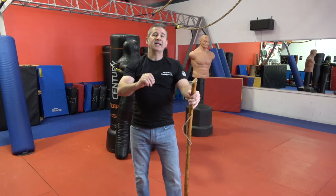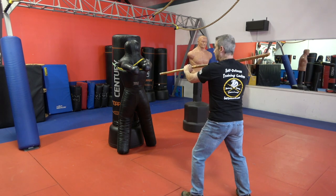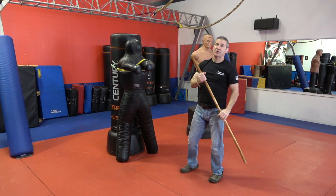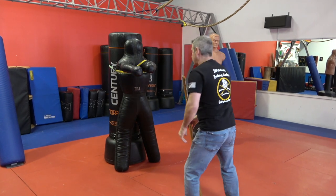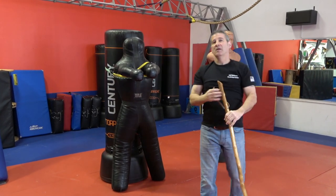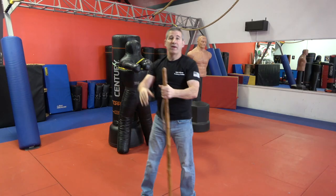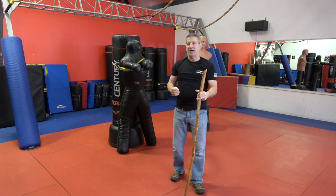Our second strike is a reverse strike, which flows nicely from the downward strike. I step back to that guard position, step to the outside, strike down, and then reverse strike right across the throat or the face — wherever you can make good contact. You can bring this reverse strike to the bottom as well, but I like going high with that reverse strike, especially if this is a serious threat. Making that second strike into the windpipe or to the face is going to end that threat pretty quickly.